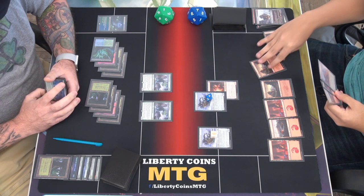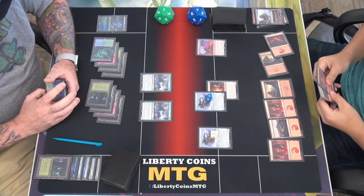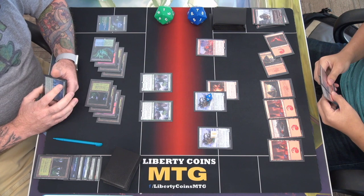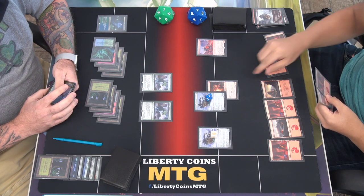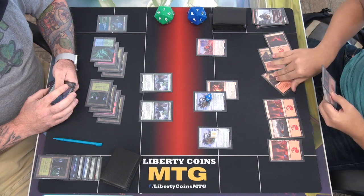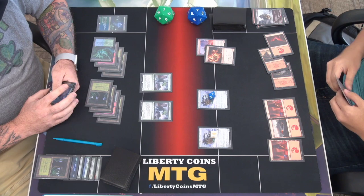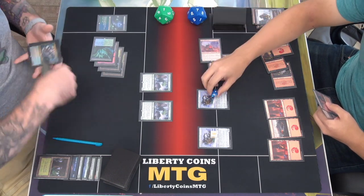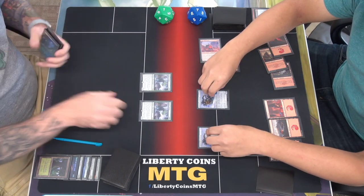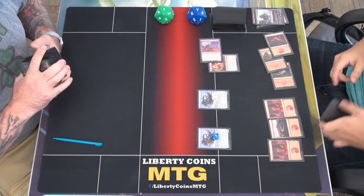I'll tap two mana and play an Ogre Head Helm. So those go up by one. I'll reconfigure and attach to the helm, and I'll attack with everything. Let's say this is a five and this is a seven — yeah, we'll go to game three.